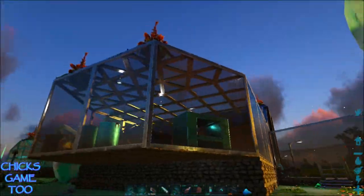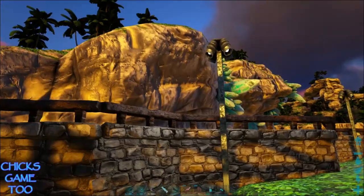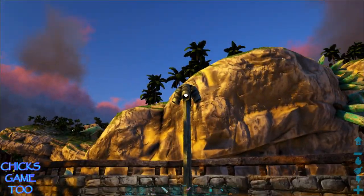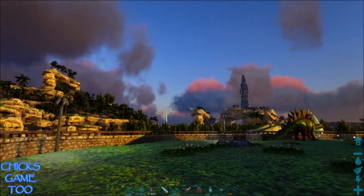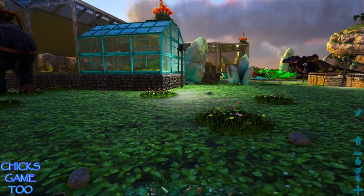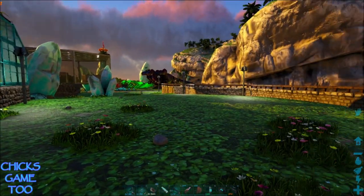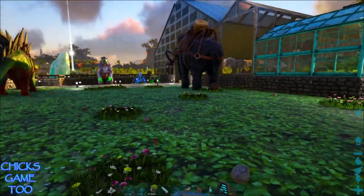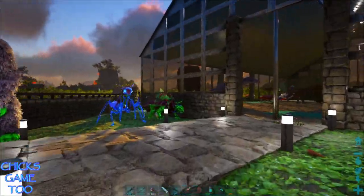This is our bay window. This is another street light - I'll show y'all when it gets dark how good it looks. This is our teleportation area - I may move it back so that'll give us a little more room over here. All of our utility dinos are on this side.